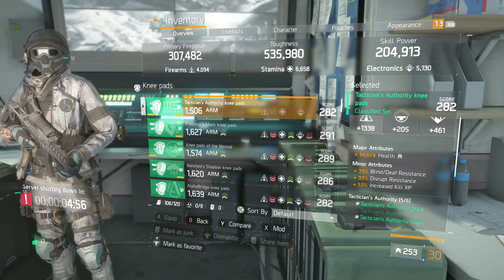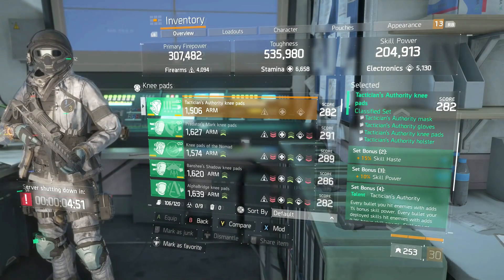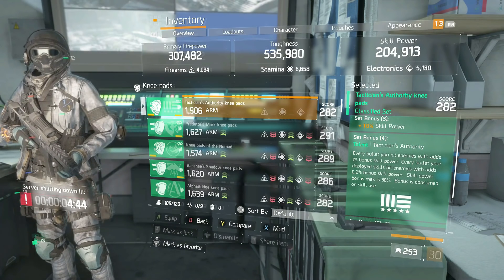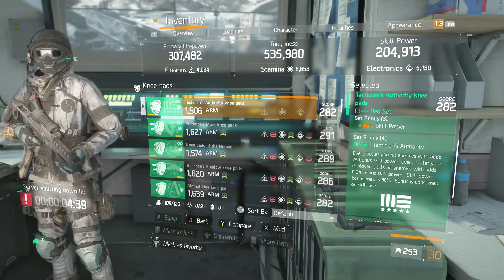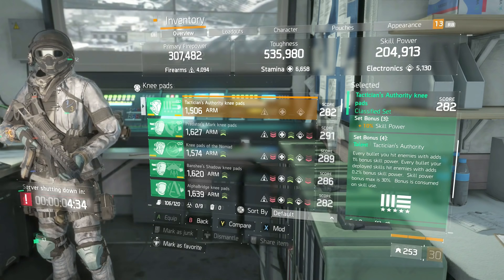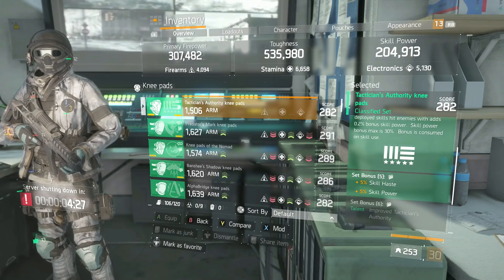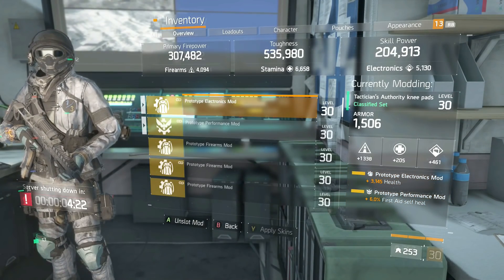I have Firearms, Health, Blind Death Resistance, Disrupt, and Increased Kill XP — that's all preference. To explain the set bonuses: 15% skill haste for two-piece, 10% skill power for three-piece Tactician's Authority. The stacks work like Striker's except even if you miss they stay. You can use this to your advantage — get 30 stacks, then put the support station down and you're like a mini Reclaimer supporting your teammates. At five-piece you also get skill haste and skill power.